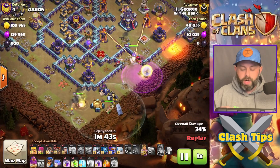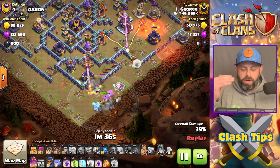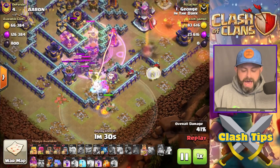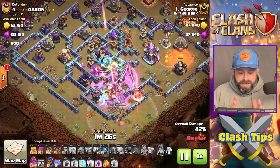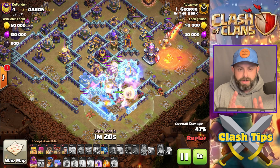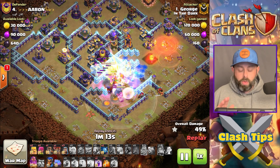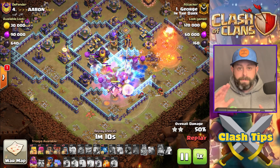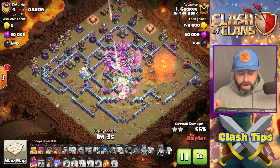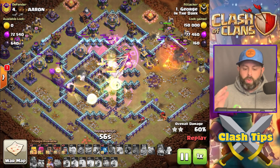Unfortunately he loses his Queen right here, but this shows the power of this attack. The Flame Flinger is able to take down the Town Hall right behind the Queen even though she went down. Now comes the main crux: we Wall Break into that section, and look at these tight lines right up the middle for the Super Bowlers, E-Titan, Coco Loon, and two Ice Golems. The Ice Golems freeze everything up once destroyed. We poison the Town Hall, Rage straight up the middle, push the Grand Warden ability, and then the RC sweeps around the backside.